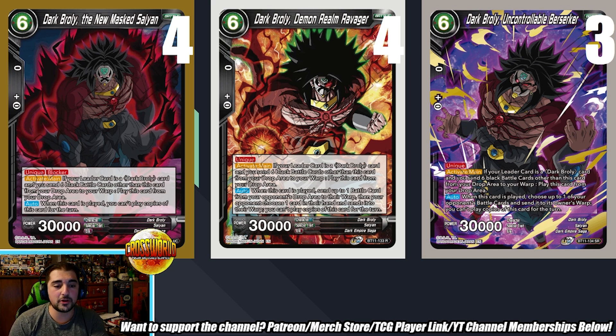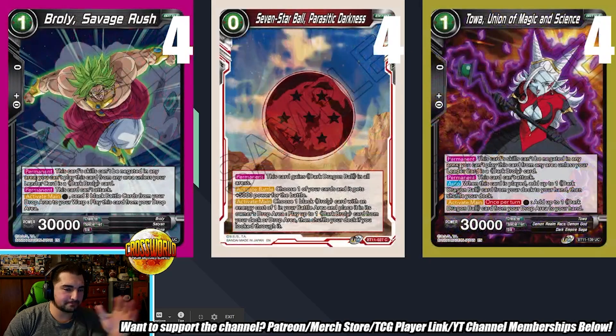I only had three Uncontrollable Berserker at the moment, but otherwise you'd probably recommend playing four for consistency, right? Exactly. When you're going for these Brolies — Uncontrollable Berserker for removal, Realm Ravager great for a turn one play. Do you ever prioritize the blocker in aggressive matchups? The blocker you'll probably only need against Reboot Kohan or really aggro decks like Vegex. Sometimes you'll play it when you have extra resources for an extra 30k swing.